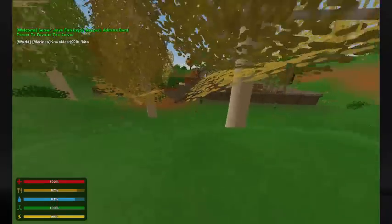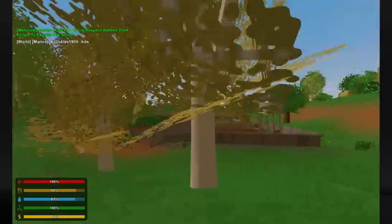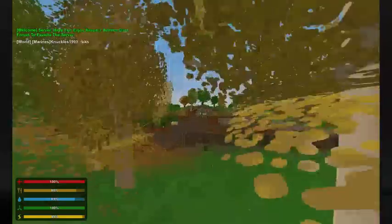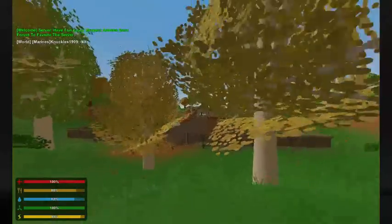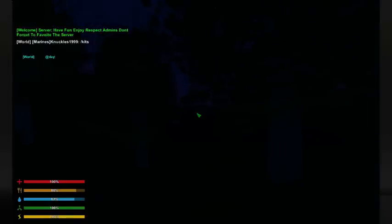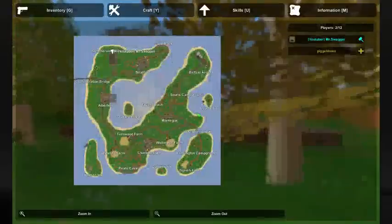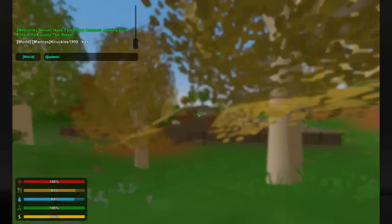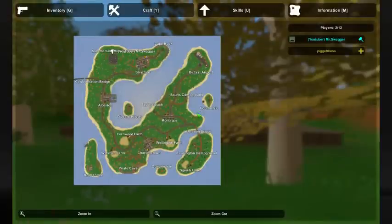Next thing I want to show you guys is some admin commands. There's no god mode in this because I don't have Rocket installed on my server — I cannot install Rocket because it messes up every time. You can put @night, then @day. If you want to admin somebody, like this guy right here, you do @admin and their name. There you go, I'm admining him real fast.